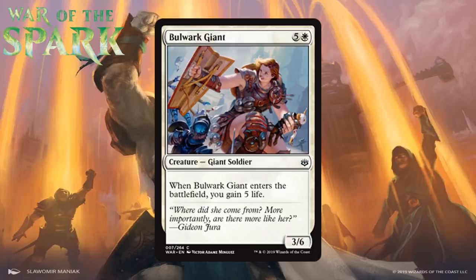Next up we have Bulwark Giant, which for five generic and a white is a 3/6 giant soldier at common. When it enters the battlefield, you gain five life. This can really stabilize you against an aggressive deck — five life is huge against decks intent on ending the game quickly, and a 3/6 is no small roadblock. This is primarily a defensive card and not something every deck will want. I think it's a solid C, and playing one is fine, but you probably cut it a significant portion of the time.